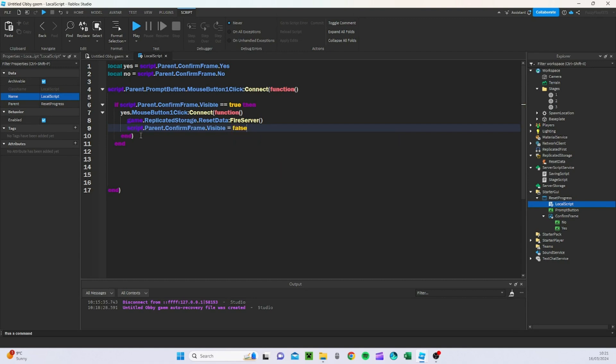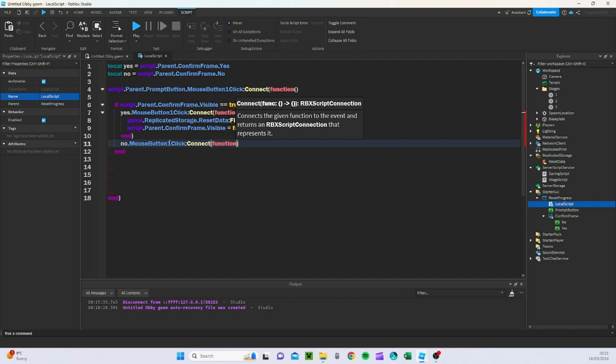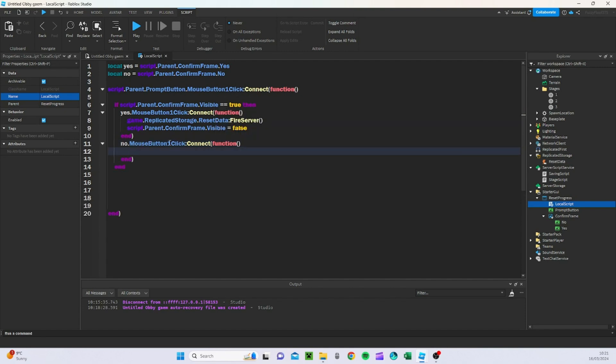Then we're going to add another one for No: no.MouseButton1Click:Connect(function(). And we do script.Parent.ConfirmFrame.Visible = false. So what this entire script is basically going to do is reset our stage data.